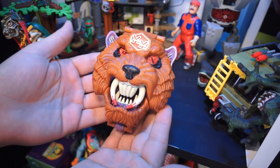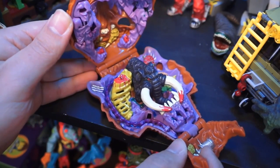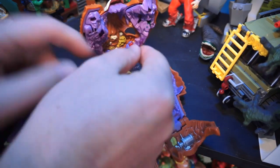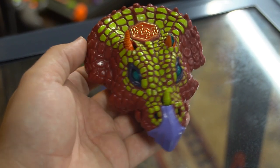This is my least favorite of all three. When it comes to prehistoric playsets I much prefer the Battle Cat — it's got that great theme with the tar pits, the creatures, and the color scheme. I love the purple and the brown, but here we've got this sort of maroon-red with fluoro green, a bit of purple, and orange-like tusks.